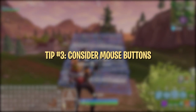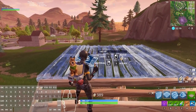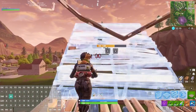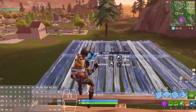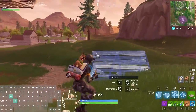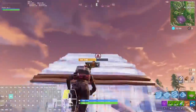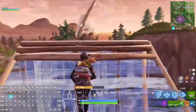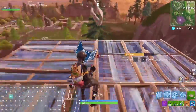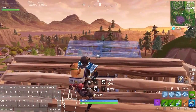Many of your favorite players and streamers also use mouse buttons for extra accessibility binds. The most common are mouse button 4 and mouse button 5, which are usually two buttons on the side of the mouse. Unfortunately, not all mice have extra buttons and this might not be accessible to everyone. However, if you do have a mouse with extra buttons, mouse button 4 and 5 are pretty easy to hit with your thumb and should be considered additional important keys. They work quite well for any of the four building keybinds or weapon slots.